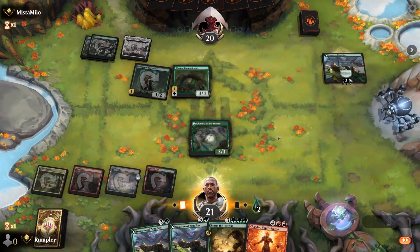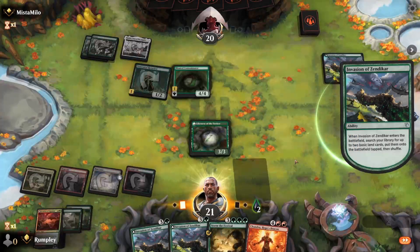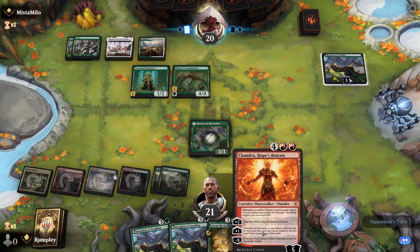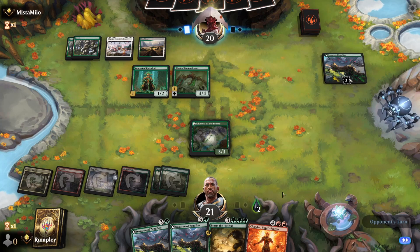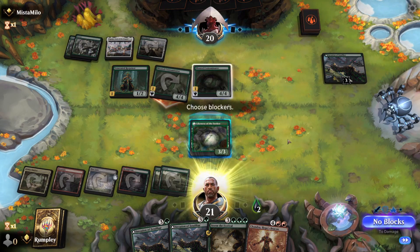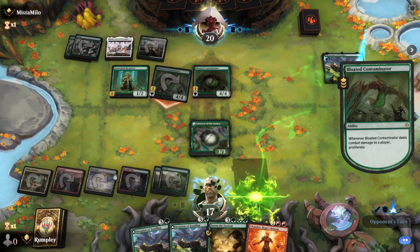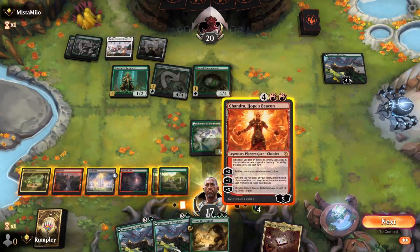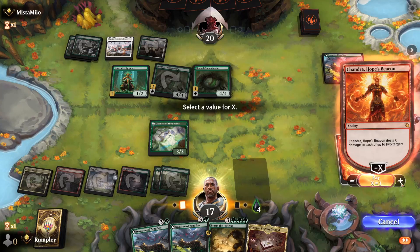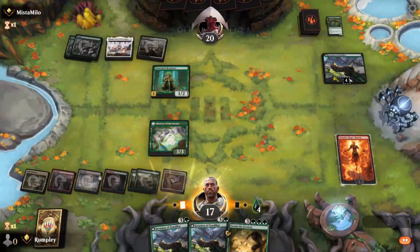Invasion time — we want two Forests. We're pretty happy to block this Rot Priest if they attack with it. We have a Chandra's Incinerator that can kill two targets if need be as well, if they tap out for Bloated Contaminator. Nice thing is the Chandra won't target, which is pretty nice. No blocks — they won't trigger the Rot Priest. Alright, Chandra time — looks like they didn't have anything. Time to do something.